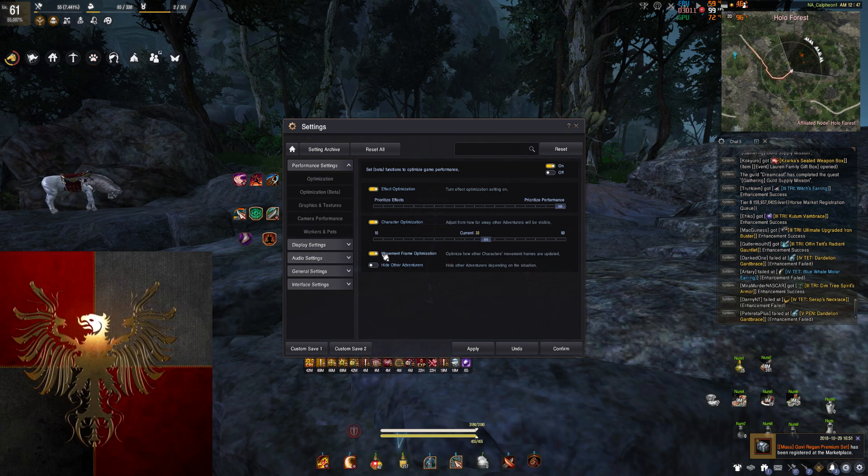Movement frame optimization is turned on. And hide other adventures — I turn this on for things like Vell and world bosses.